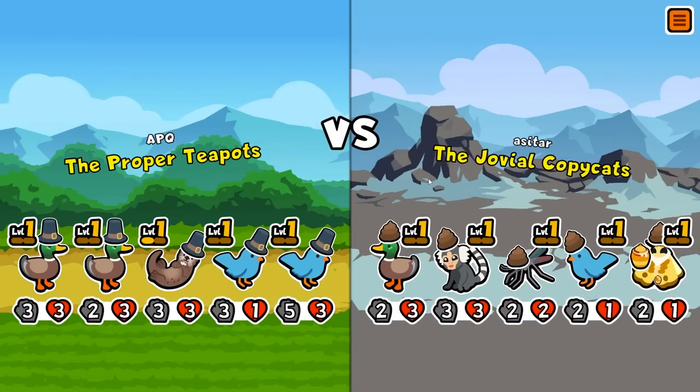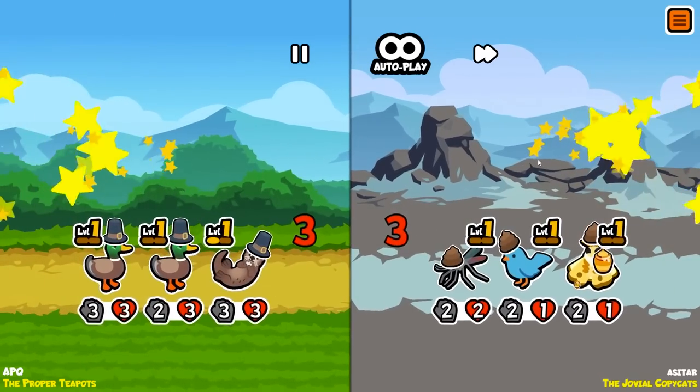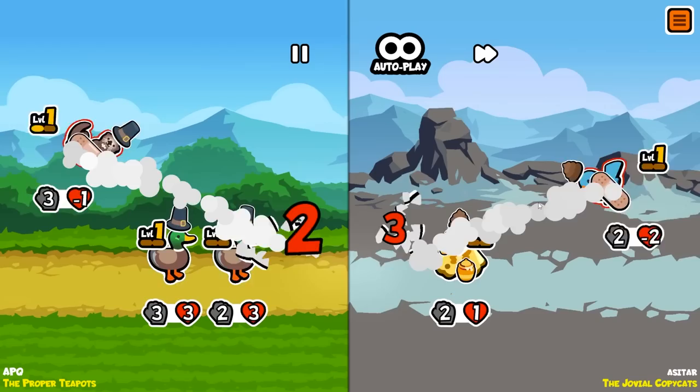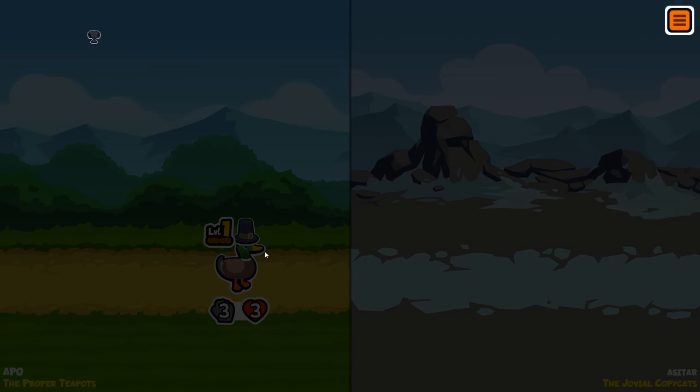We're gonna kill their duck — it's gonna get a moth buff though. Is it enough to kill? Yeah, okay. Otter — nice. We've got enough to kill the bee! We have got enough to kill the bee with a whole duck left, looking with his little hat on.